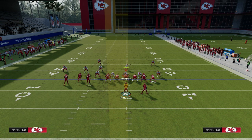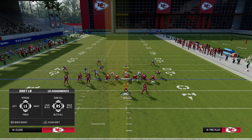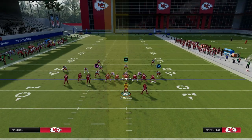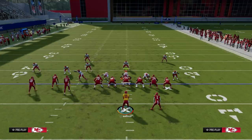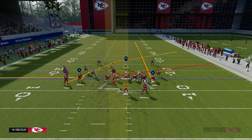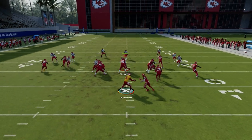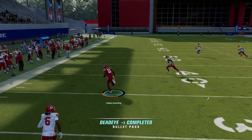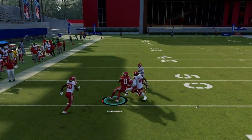The best way for the opponent to stop a zig route is they're going to have to utilize a hard flat defender. The problem with that is there's still going to be a really big opening on this play with your slant route. You see here the hard flat takes away the zig, but the slant is coming wide open over the middle of the field, and we're able to hit that against man coverage.